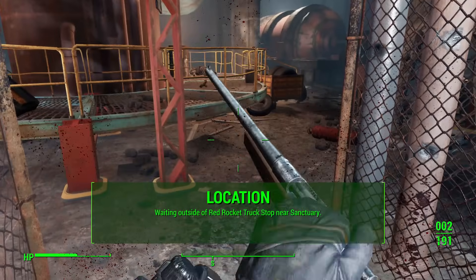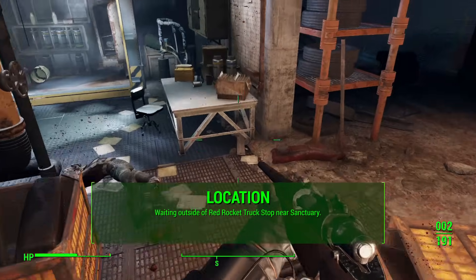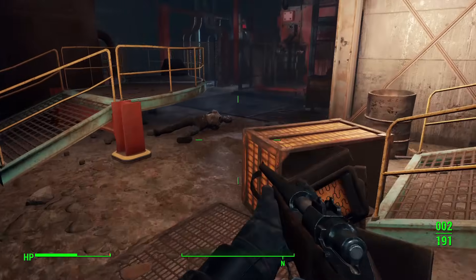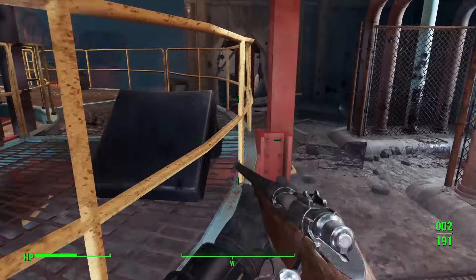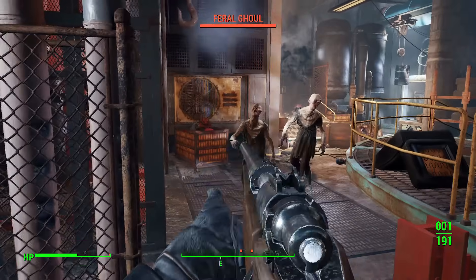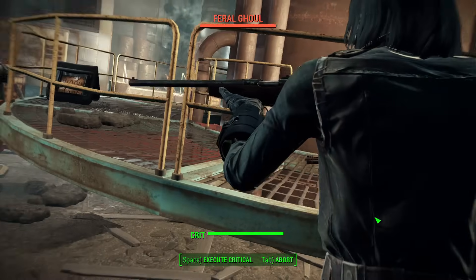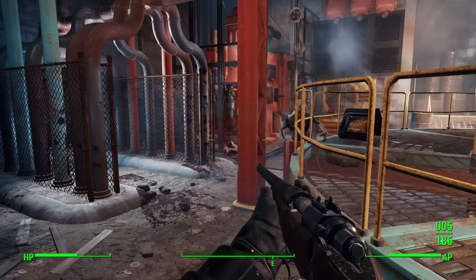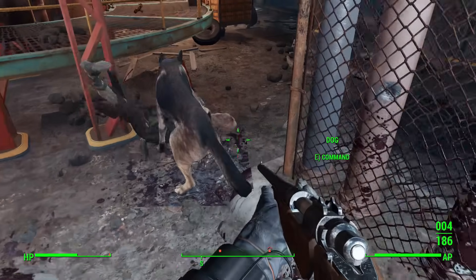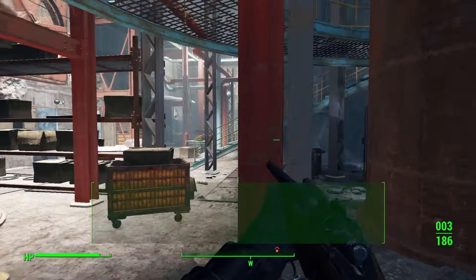Dogmeat is originally located waiting outside of the Red Rocket truck stop near Sanctuary. I'm not showing you where it is because this is very obvious and you really shouldn't miss it. Of course you can skip him entirely, but if you continue the main quest, Nick Valentine will introduce you to Dogmeat at that point. If you lose track of Dogmeat and sent him to Sanctuary Hills or any settlement, check all the dog houses — that's where he'll hang out.